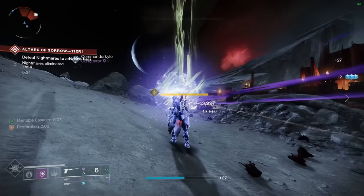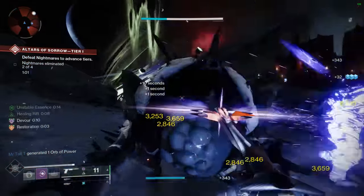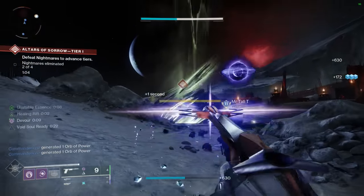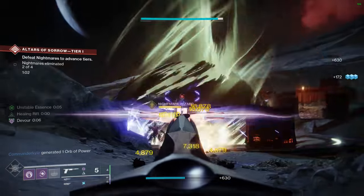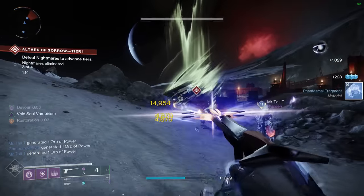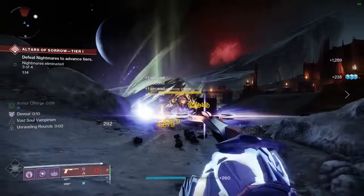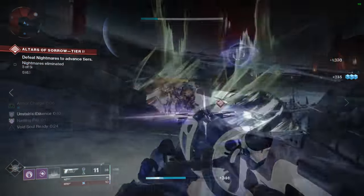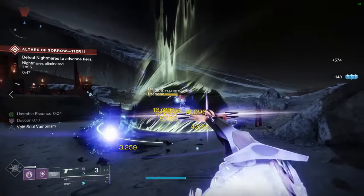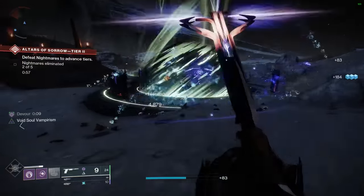Part of that could just be that the actual projectile speed is pretty good. It's certainly not hit-scan, but as you can see in the background gameplay, I'm really not having to lead my shots. Maybe in PvP with people sliding at 100 miles an hour you're gonna have to lead, but for the most part I just shot directly at enemies. That speed, combined with a light degree of tracking and some pretty generous bullet magnetism, meant it was pretty easy to get hits — so much so that I ended up hip-firing a lot of the time, because as long as your reticle is generally over the target, you're gonna get that hit.